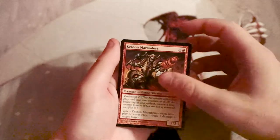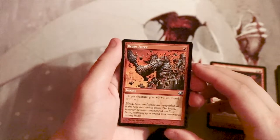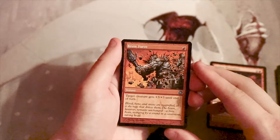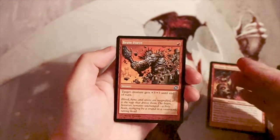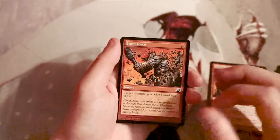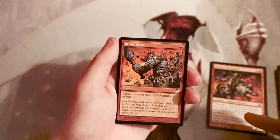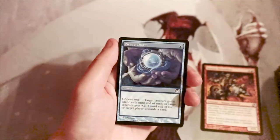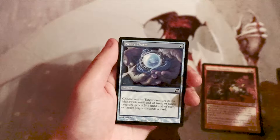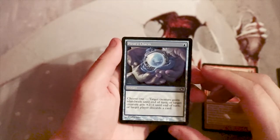Brute Force is an instant for one red — target creature gets plus-three, plus-three until end of turn. This is essentially the red Giant Growth, again showing off Planar Chaos mechanics. It's a great combat trick, absolutely fantastic. I would love to have it alongside the Marauders, but I'd definitely take the Marauders first.